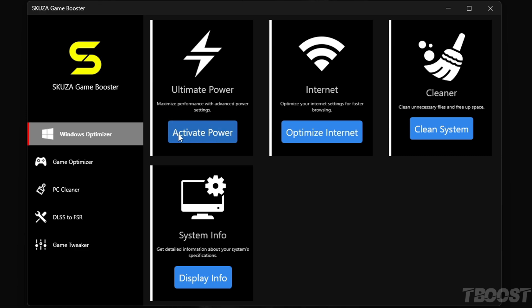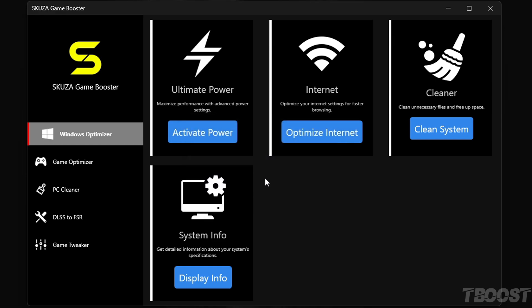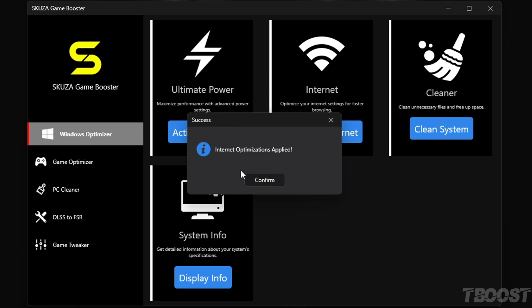And get this, the Windows Optimizer in Skuza Game Booster Pro is a total beast. It's got four killer sub-features. The ultimate power plan unleashes your PC's full power. The Internet Optimizer makes your online play smooth as silk. The cleaner gets rid of all the junk slowing you down. And System Info keeps you in the know about your PC's performance.